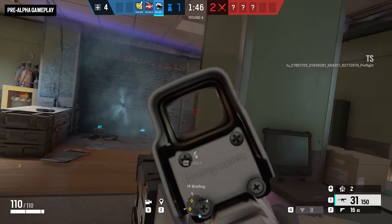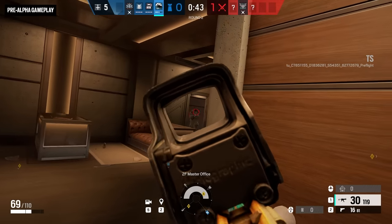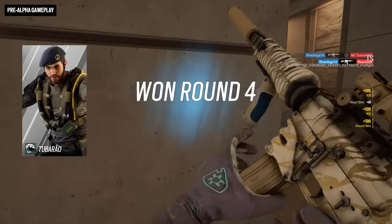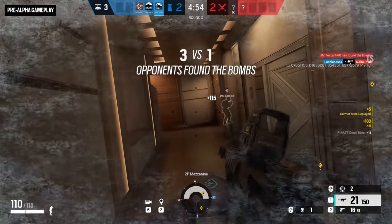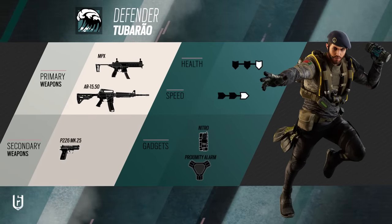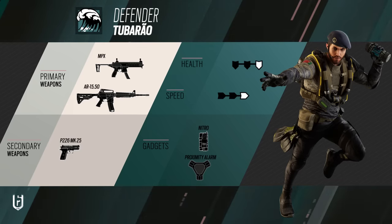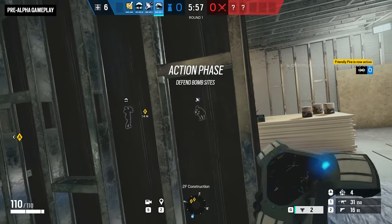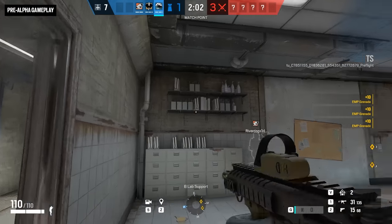Time to dive in to Operation Deep Freeze. The new operator is actually something of an undersea adventurer hailing from the Azores archipelago off the coast of Portugal. Tubarau is a defender with medium speed and health whose gadget and loadout allow him to thrive in both roamer and anchor roles. His MPX submachine gun offers a snappy response to any attackers he engages, while his AR-15 DMR is modified to use .50 caliber rounds. With the P226MK25 pistol as his sidearm and a choice of nitro cell or proximity alarm, Tubarau can adapt his playstyle to complement the many uses of his unique Zotto canister gadget.